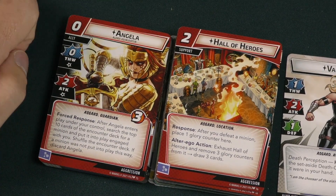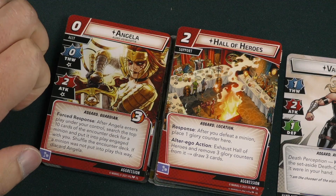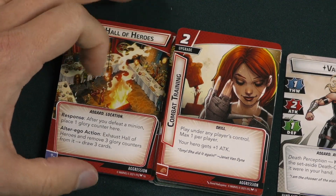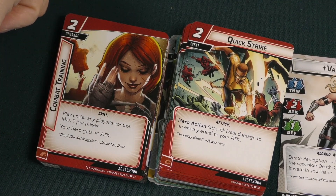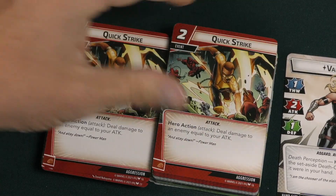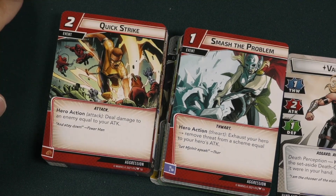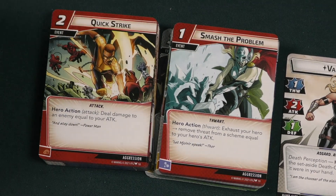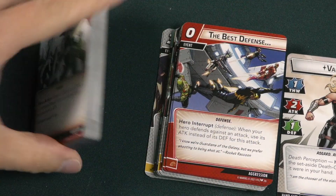Hall of Heroes is a two-cost support — also in the Thor deck. After you defeat a minion, place one glory counter here; exhaust Hall of Heroes and remove three glory counters to draw three cards, so defeating lots of minions draws extra cards. Combat Training gives you that extra attack. Quick Strike lets you deal damage to an enemy equal to your attack, great for extra damage especially when your attack is buffed — you get three of those. Smash the Problem is a one-cost event: exhaust your hero and remove threat from the scheme equal to your hero's attack. So Valkyrie is all about dealing damage and also removing threat with that damage.